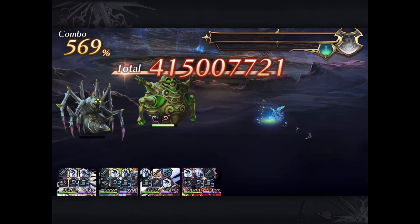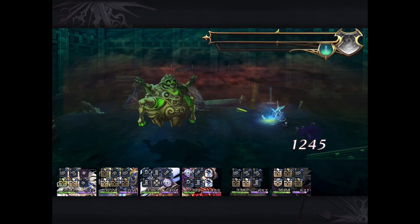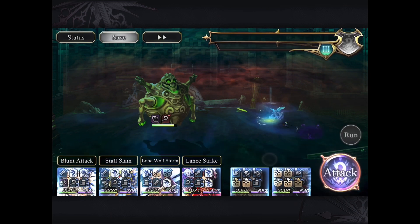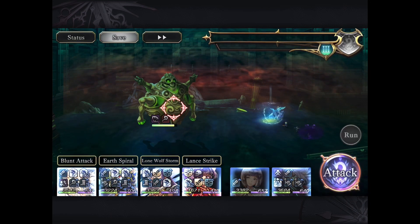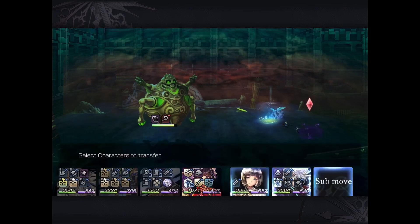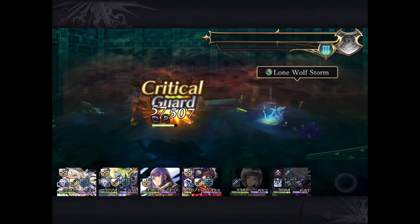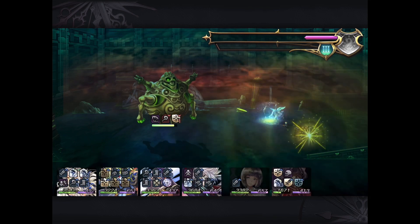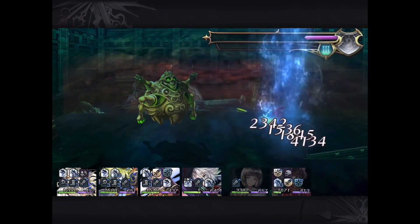Now obviously you can definitely use a Melissa team as well, however I'm not using that just to challenge myself a little bit. Note at the very end of AF, we used high Magic Down, we also used Earth Wall as well as Guardian Field in order to survive that first turn hit just in case, because that's a single target magical water attack and it's very, very lethal.